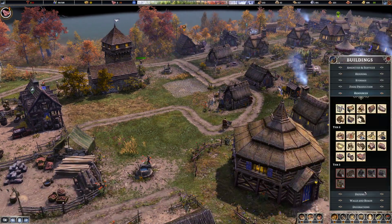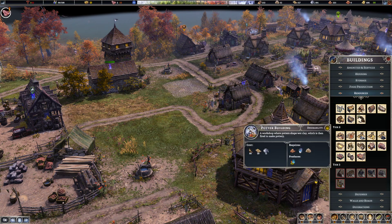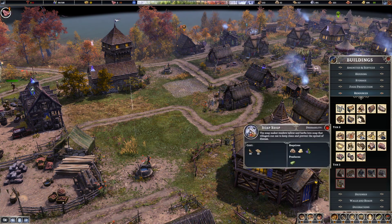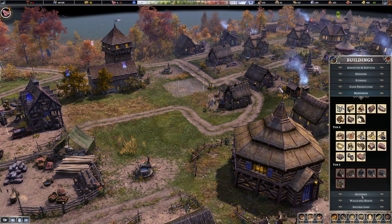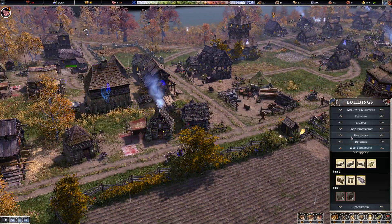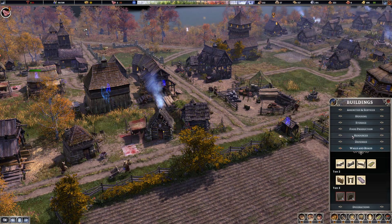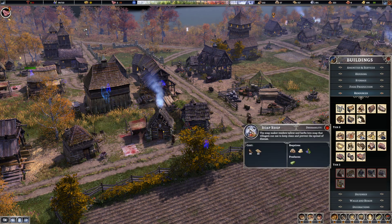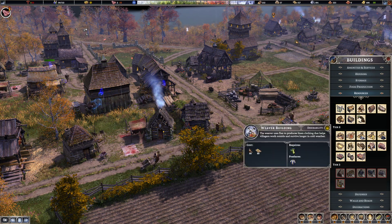Going into winter, let me see resources. A lot of these buildings are not going to want — people are not going to want to be around that, so I'm going to have to put those buildings on the other side. What I should work on, just based on my clay, is a pottery building.